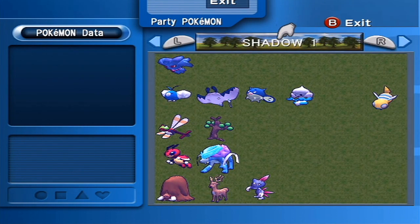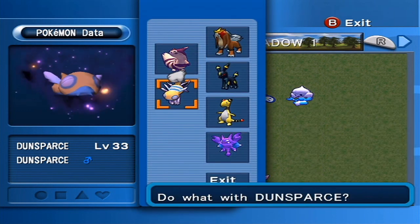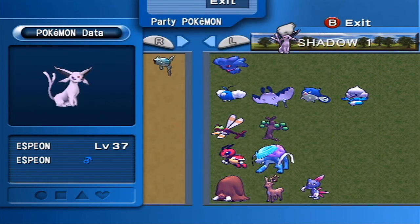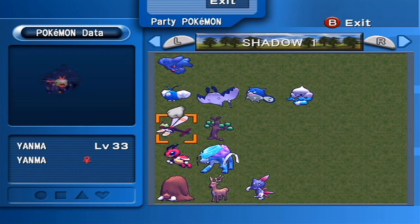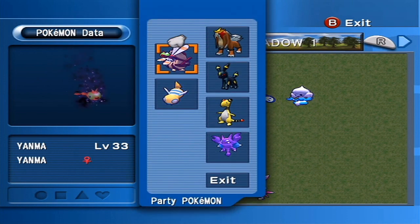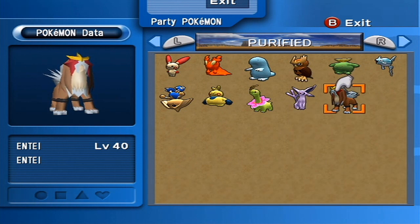Let's get those out of the box - Furret, Dunsparce, and Yanma. Three of our level 33 Pokemon. We've got quite a bit of these guys so it's going to be nice to purify them. And that's just the first three - we've got more that also respond well to Cologne. Gligar is docile nature, so his second best method is either walking or Cologne. But Hyper Mode works better, so we'll save that for him.